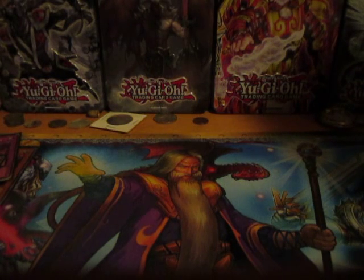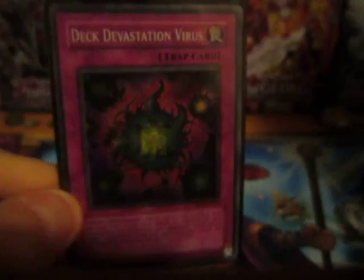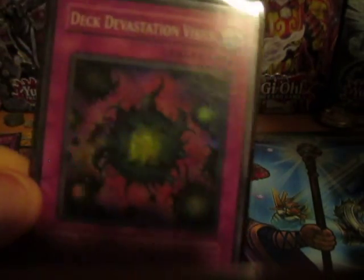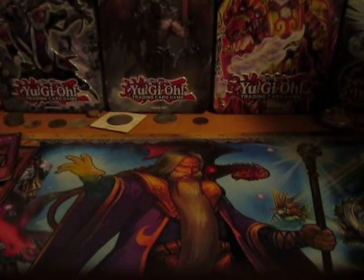One of my second favorite trap cards: Deck Devastation Virus. It's a trap card and quite forbidden. You tribute one dark monster with 2,000 attack or more — like Destiny Lord Edo, for example. Then you can look at your opponent's side of the field, their hand, and all cards they draw and put down for the next three turns. It's like a virus going into a computer — it screws up everything. This card screws up their deck.